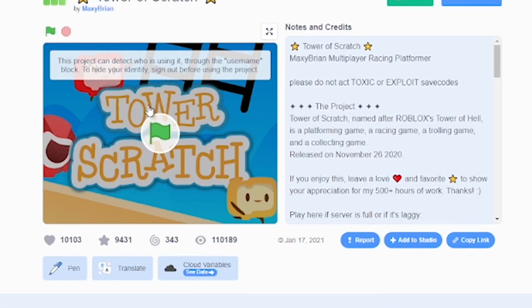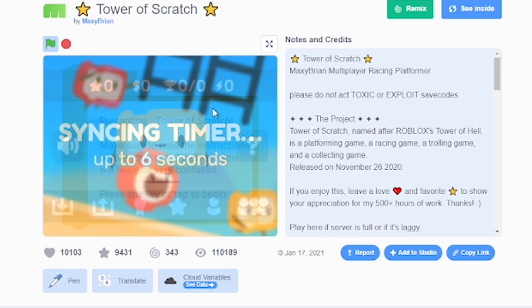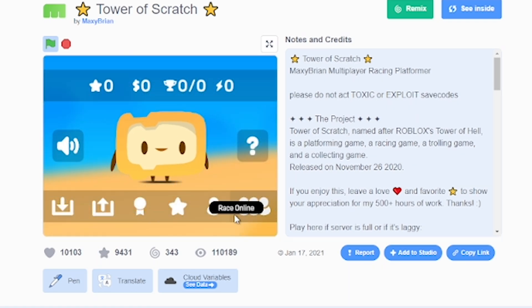The amount of time and learning that has been used by these creators is just amazing and unimaginable. Let's move on to the next game called Tower of Scratch. This is a multiplayer game, and I have seen it sometimes not working, but that's just multiplayer games — they sometimes just don't work, but they are usually good. As you may see, there is a single-player mode and there is also a multiplayer mode button, which is amazing that you can switch between the two.